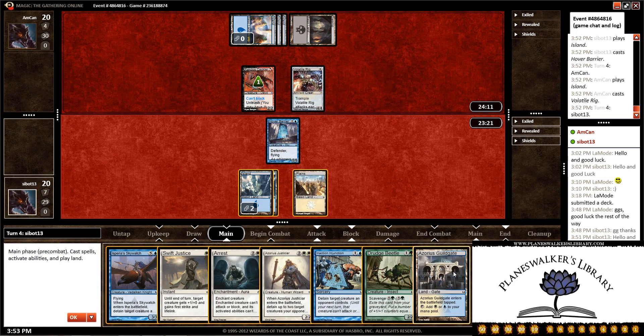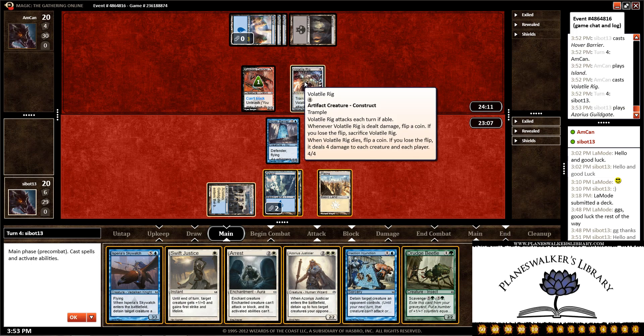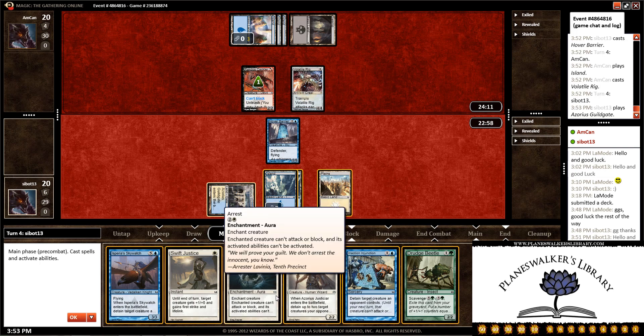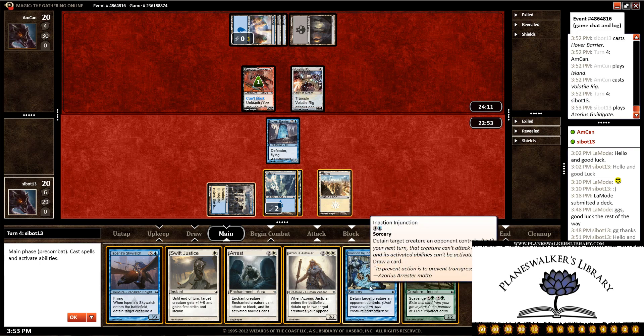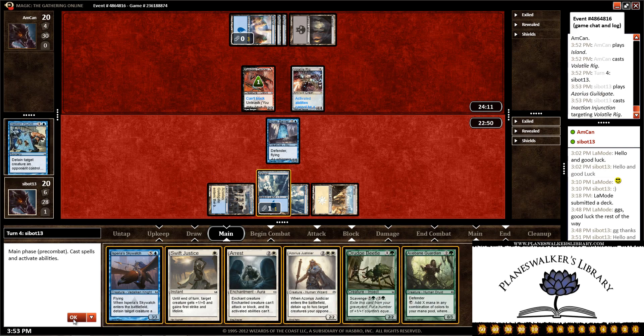We draw an Azorius Guildgate, which isn't the greatest, but let's play that out. Now we can Inaction Junction the Volatile Rig, which seems pretty good. I think we're going to eventually Arrest it, unless he plays something better. He hasn't played a whole lot yet, so saving the Arrest is probably better. We need to draw land, so drawing a card is going to be fairly good for us. Let's Inaction Junction the Volatile Rig and pass the turn back.